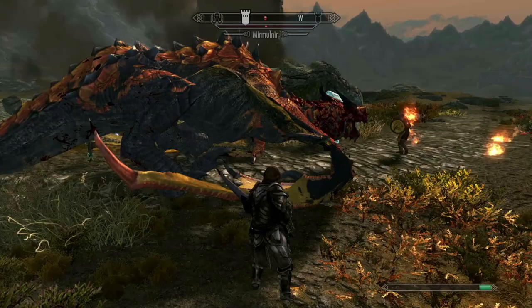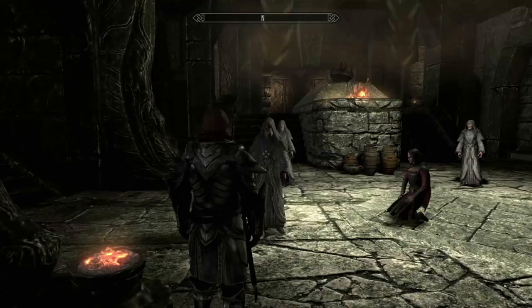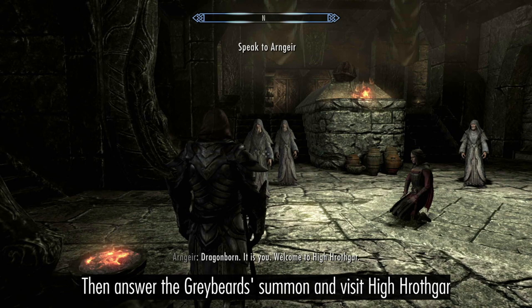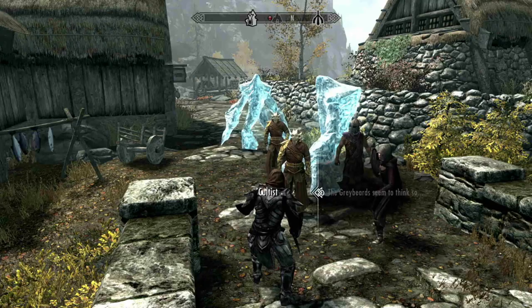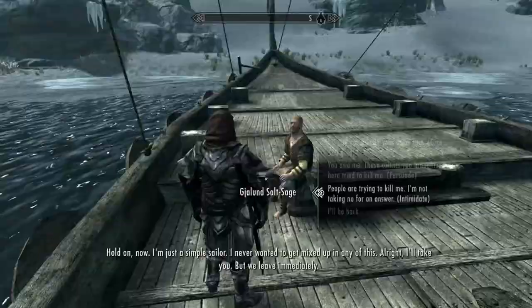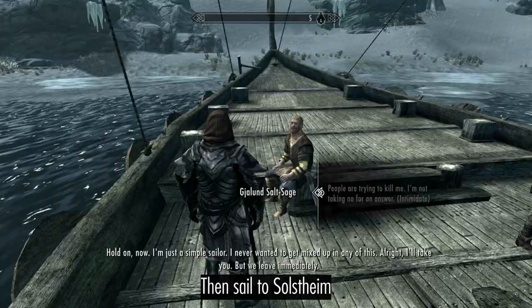Start the main questline to spawn dragons, then it's up to High Hrothgar. When you next enter a town, you'll be able to start the Dragonborn questline. Have a strong word with Gjalund — then sail to Solstheim. Speak to Glover Mallory.